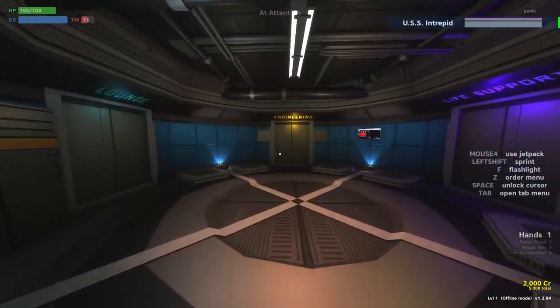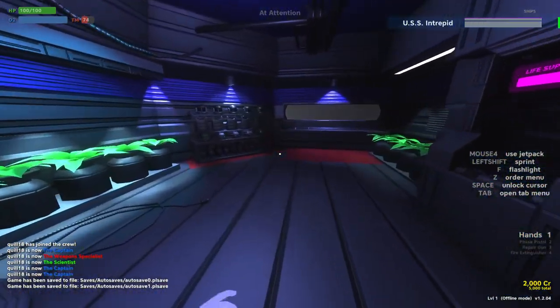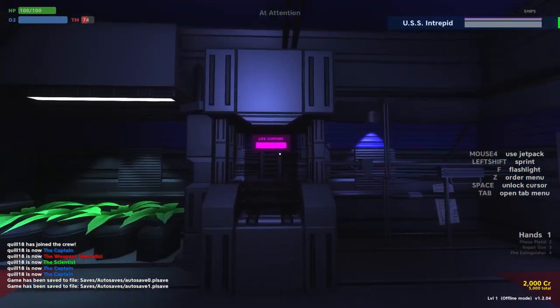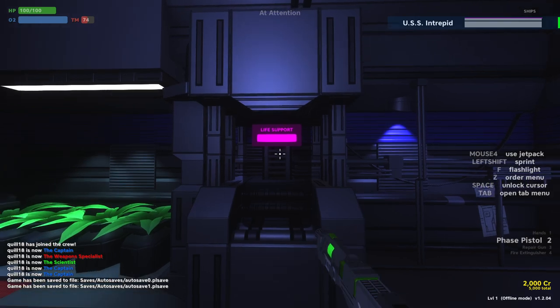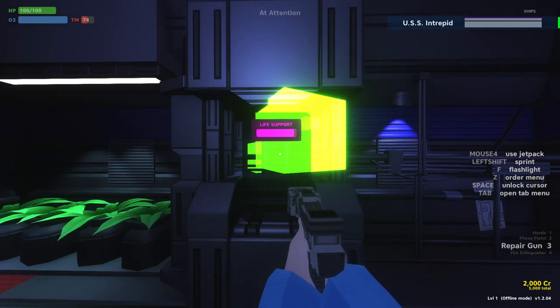Let's head aft one more level. Let's talk about life support quickly — it's a pretty easy conversation. Life support room — very pretty, we've got some plants here. Our life support system is there. If this thing gets destroyed, we'll have no more air. Oxygen is shown up here, so let's make sure to keep that nice and healthy.